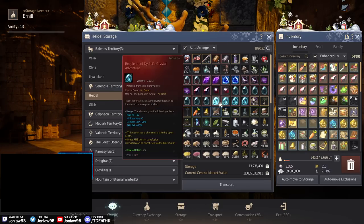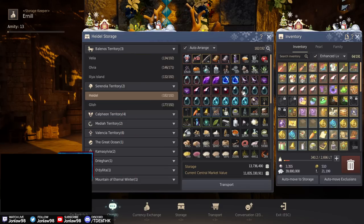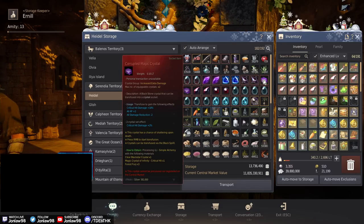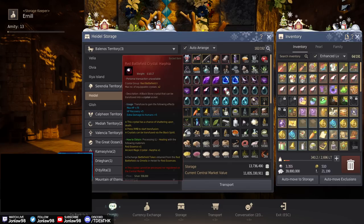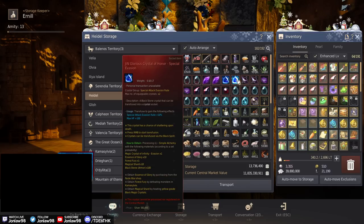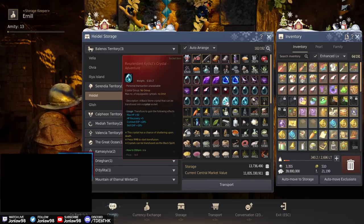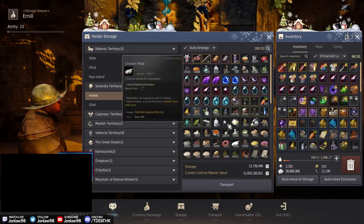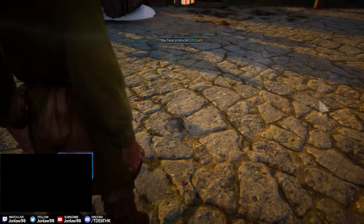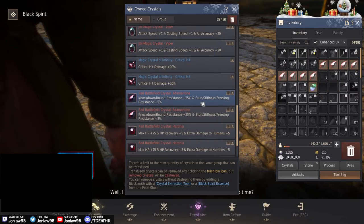They gave us extra crystals in Heidel for tagged characters, and these appear to be the old Tydex Crystal Adventures — they only give 10 XP. There's a better seasonal one you can get just from playing seasons, so I'll use those instead. I think these are perfectly fine to use and I'd be comfortable putting them in.